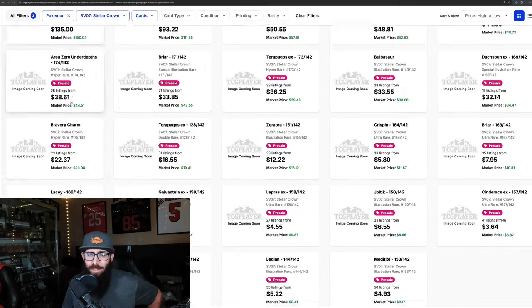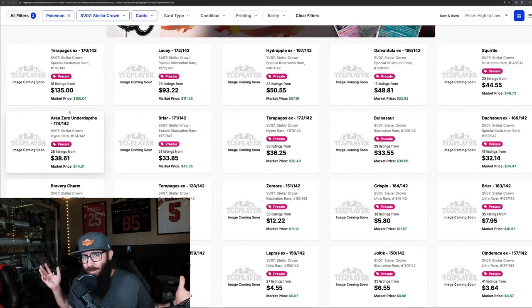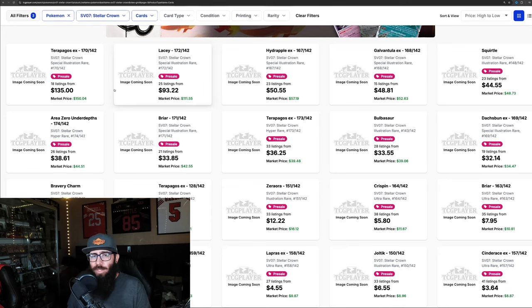We'll take a look at the singles on TCG. They don't have the photos up right now — they don't have them until the set releases, which is a little annoying. But doing a quick view through these: the Torapagos, which is probably my chase for this set, is at $150. The Lacey at $111. The Hydrapple SIR, which is actually a pretty cool card, $57. Galvantula $52, $48. Pre-release prices are pre-release prices, so none of this really holds any water long term, but it's interesting to see where things are.